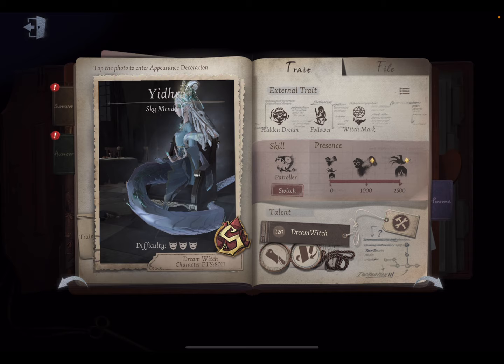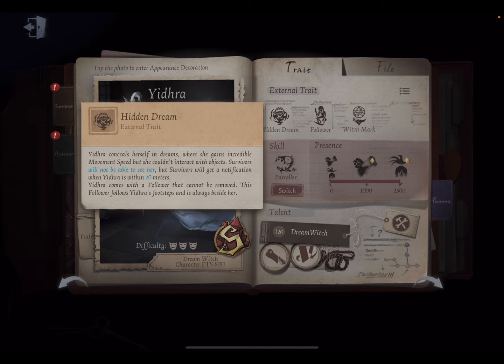This is her first external trait — she conceals herself, gaining incredible movement speed, but she can't interact. This is basically her main body. The only change from before is that survivors now get a notification when you are near them. So you're the main body, they can't see you, they don't know where you are, but when you're close they will get a notification.